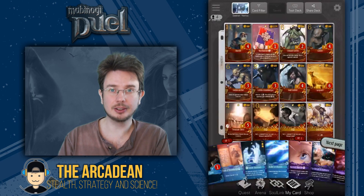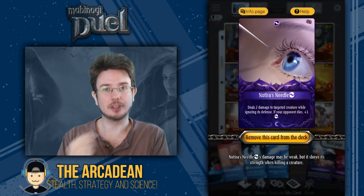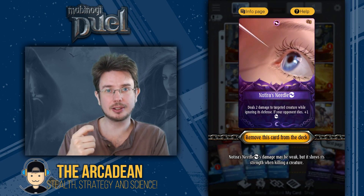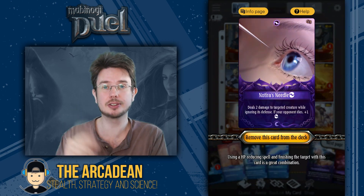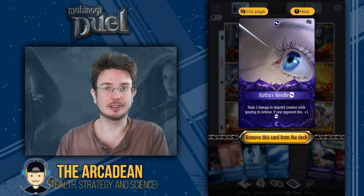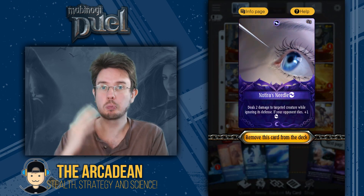Same sort of thing goes for Notira's Needle — very good offensive spell in its own right, but in this particular case we'll be using it more for removing the petrification of creatures, and the fact that it gives you Dark Resource back as well is very handy.